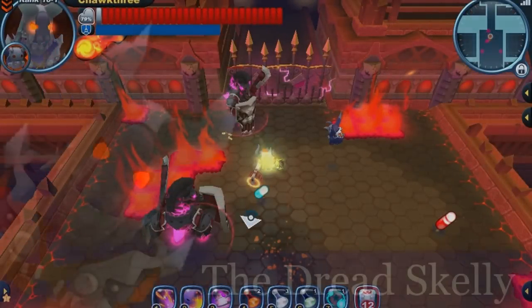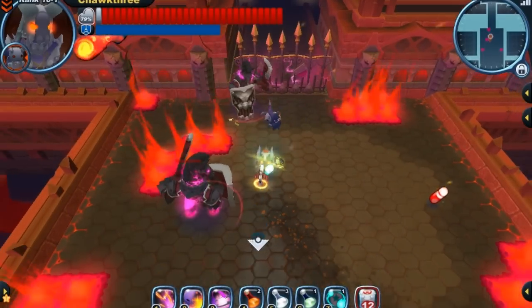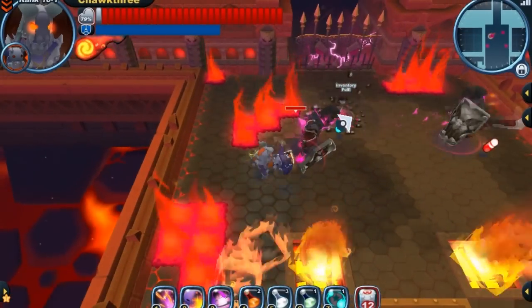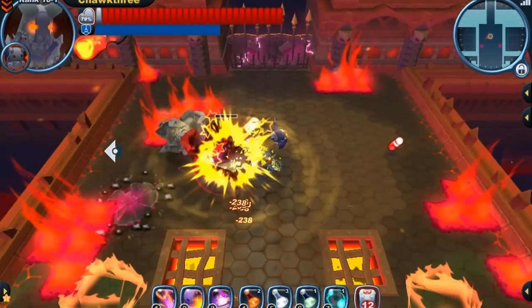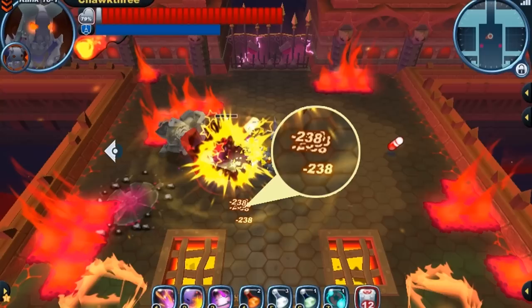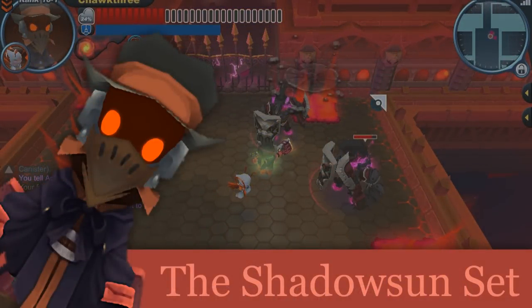Let's get out into the field and see how much of a difference this damage actually makes. First off, I'm going to be wearing the Dread Skelly Set, which has no gun damage bonus, and then we're going to put on the Shadow Sun Set and compare our findings. With the Dread Skelly we're getting 238 per needle charge shot.